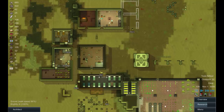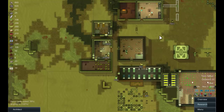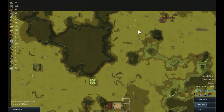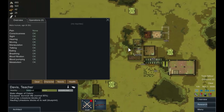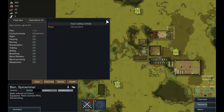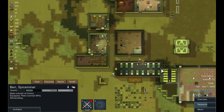Hello everyone and welcome back to Rimworld. We're in a fairly sticky situation at the moment - you can see the yellow tinge across the land. That's toxic fallout and it's going to be lurking around here for weeks, possibly months. Our guys are going to get poisoned standing outside. Ben's already got a toxic build-up because he's standing outside making stone blocks.